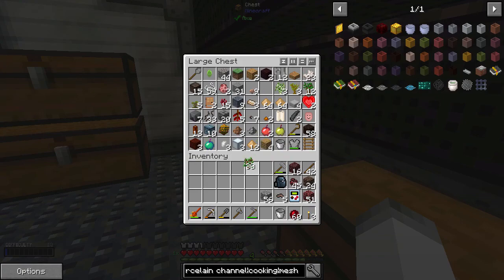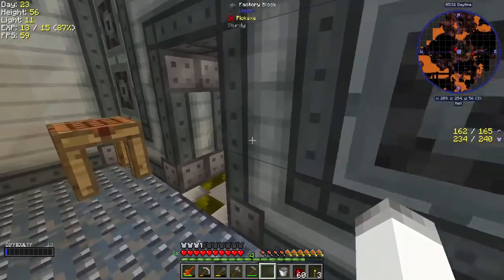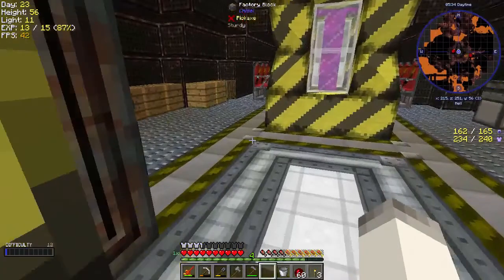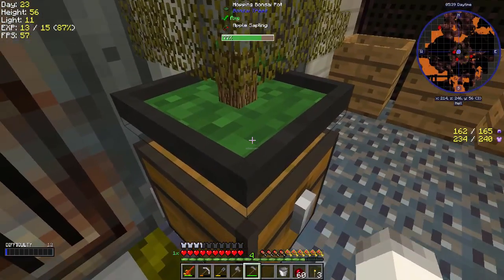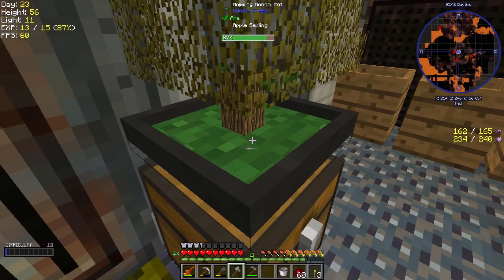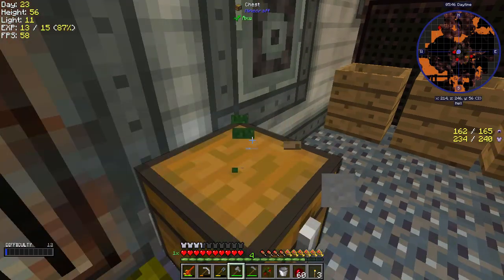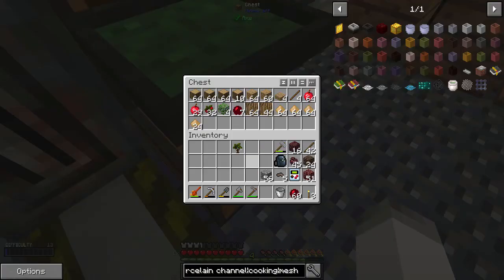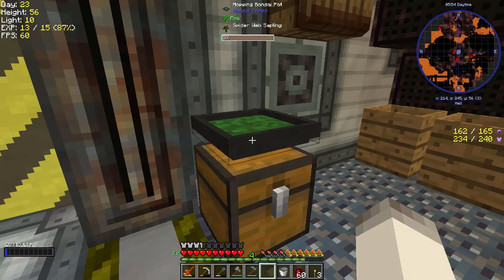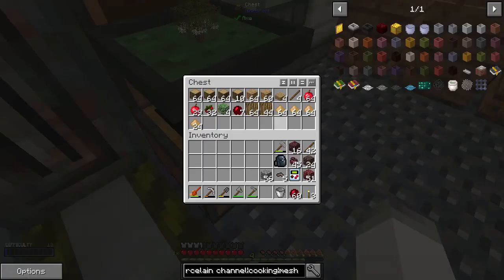We don't really need much more apples right now. So what we can do is — I think we have to break this, we're going to get our apple sapling back. Put that back on there. And we can now start growing the spiderweb saplings. Awesome — that should give us string.